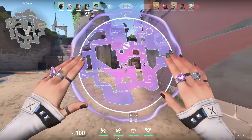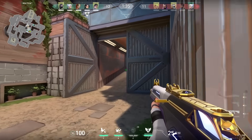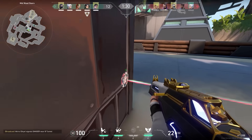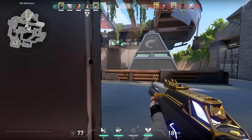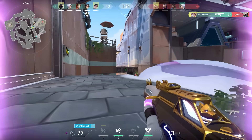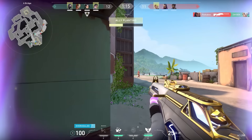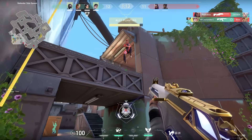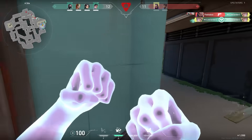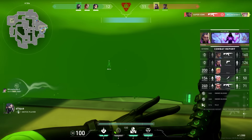Let's move on a few rounds till I had my ultimate ready again. If you have the Clove ultimate, it's a great time to go for more dangerous strategies. For example on Breeze, mid to A - you basically get two chances anyway. In this round I smoked mid and we went through doors to A. The team was chanting for an ace but in the end, no ace for me, but we won the game.